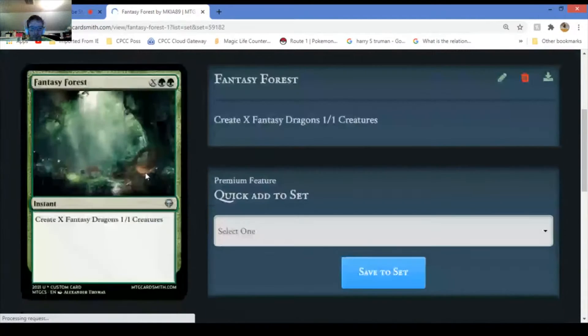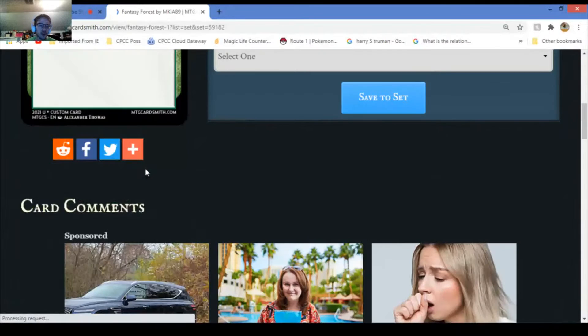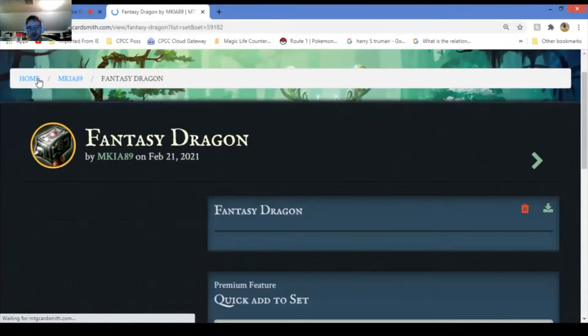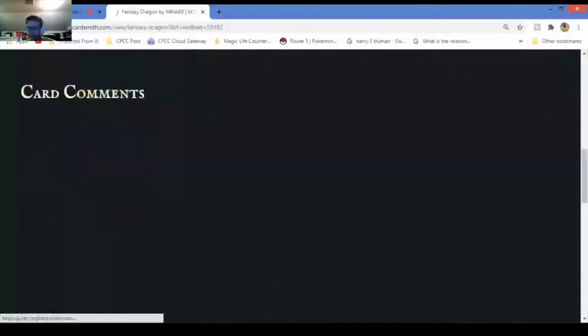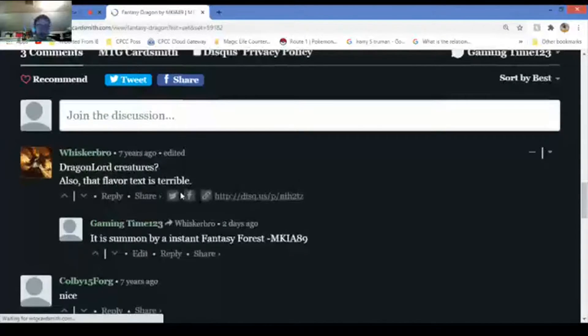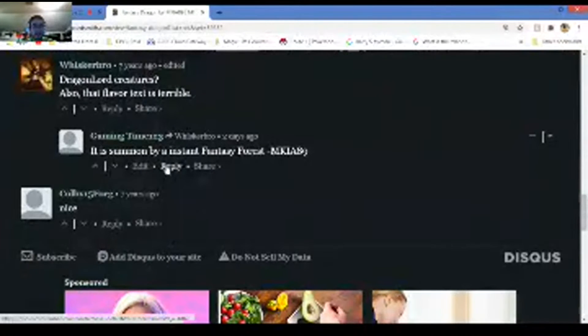Fantasy Forest - someone commented on the last card. You create X fancy creature tokens. I specifically replied to this. Fancy Dragon - here's the Gargantuan. I don't see it here. I don't know what he's talking about - the flavor text being terrible. Flavor text is just words anyway.